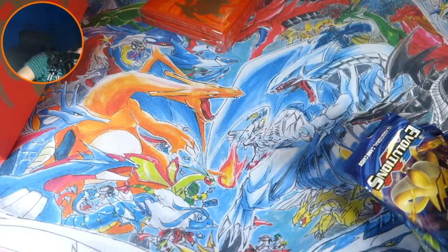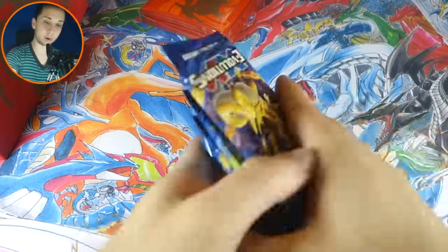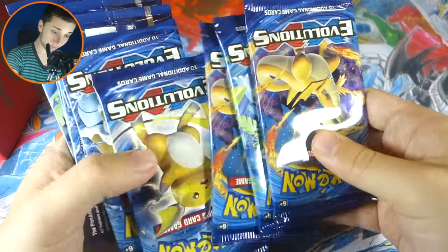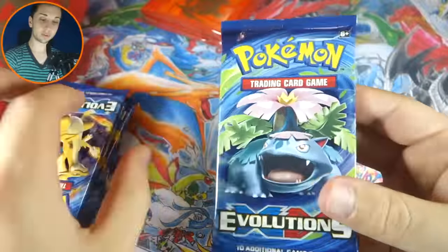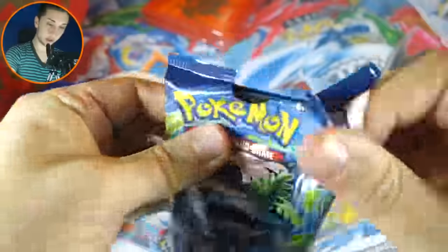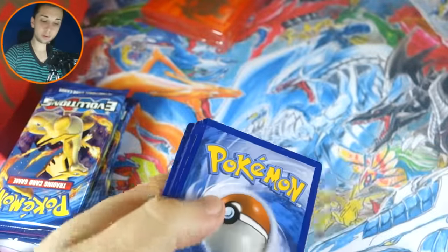I've got to get this out of the way and let's get started with our packs. I want to make sure I had all eight. We're going to start here with this Venusaur pack — let's do it. Let's get some points on the board.